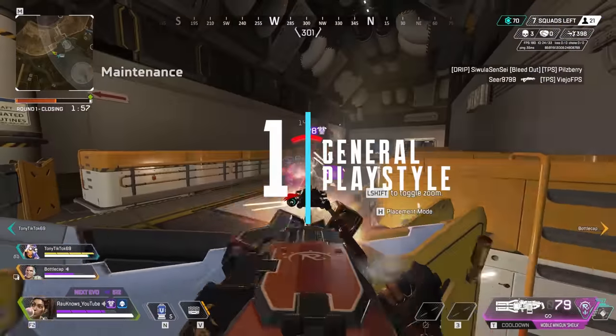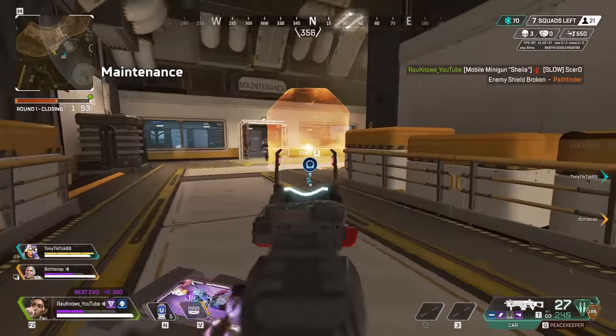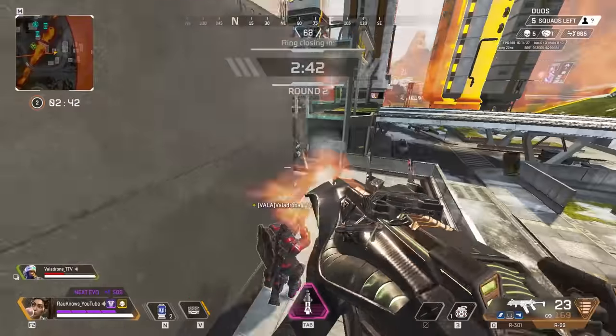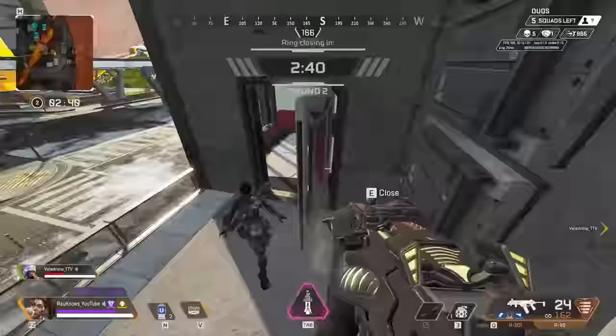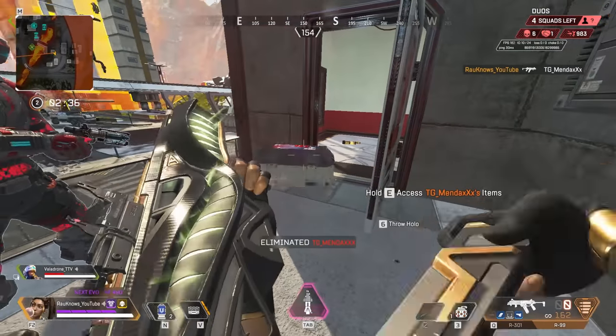As a general rule, don't view Rampart as a pure defensive legend. Instead, use her abilities to control the speed of the fight. On top of that, your walls don't replace proper cover. Make sure you're always playing around cover that you can resort back to if the walls go wrong or if you run out of walls. Do not try to push teams out in the open simply with your walls to protect you.